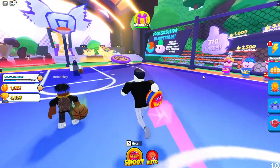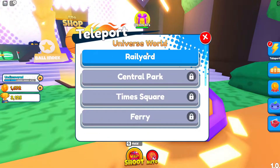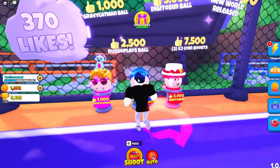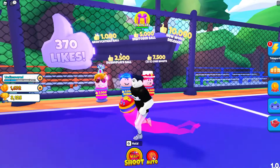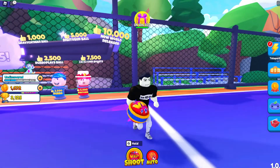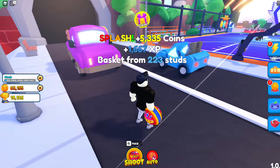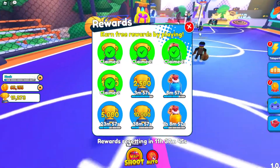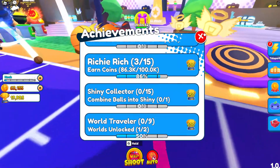I'm gonna go ahead and grind. There are only four areas in this game. If this game gets a thousand likes — and we already have 370 — we can get the Gravy Catman ball, Russo Plays ball, Digito symbol, a 2x coin boost, and new worlds. I just leveled up to Noob and got 10,000 trophies, so it looks like leveling up gives you lots of trophies — that's a cool feature.